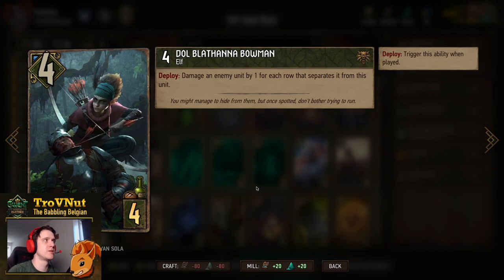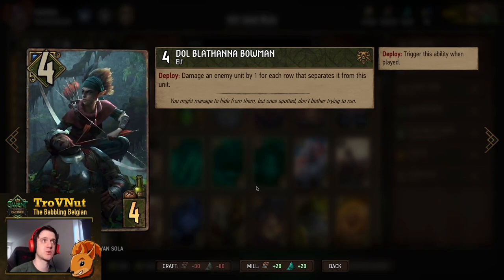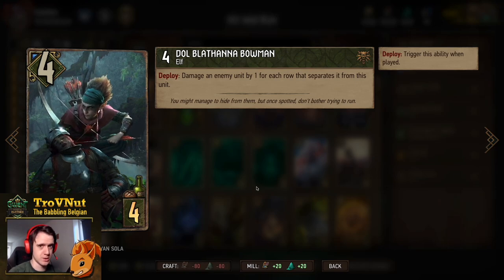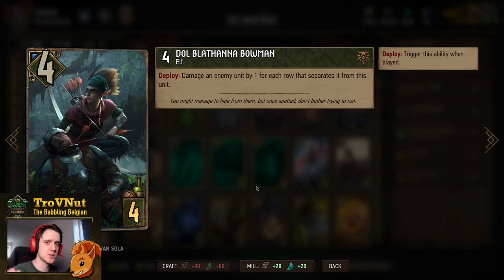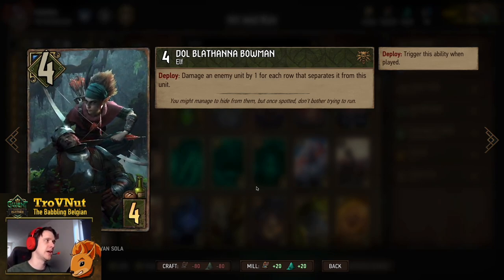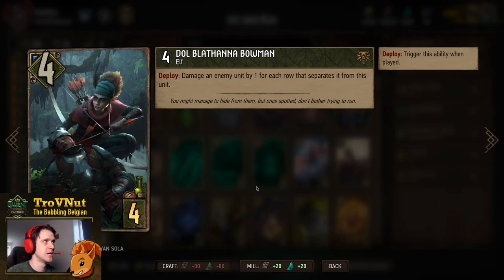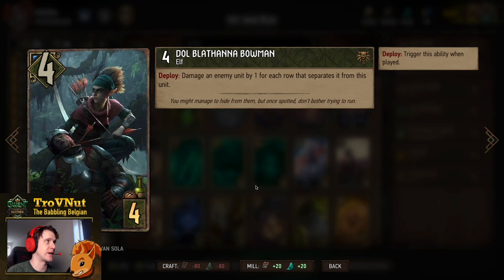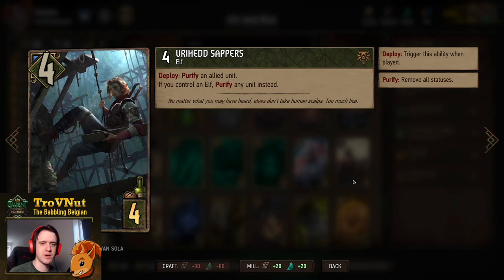Then a single Dol Blathanna Bowman: 4 power for 4 provisions. On Deploy, damage an enemy unit by one for each row that separates it from this unit. So if you're on the ranged row and the unit you're targeting is also on the ranged row you deal three damage, because there are three rows between the two of you. If you're both on the front row this card only does one damage. Bowmen always go for range, of course — or bow-women in this case.